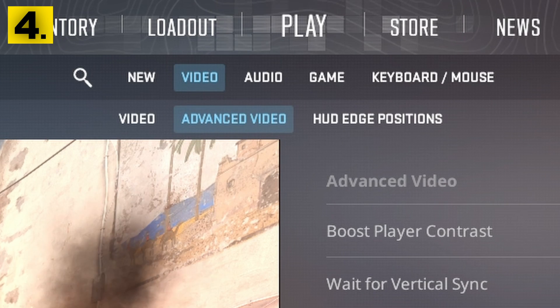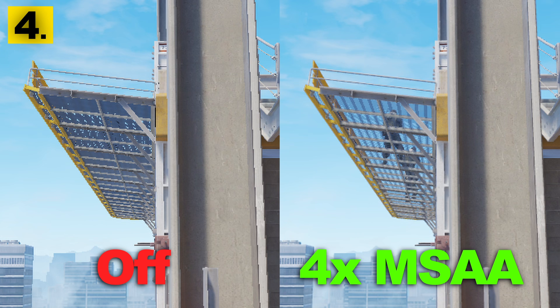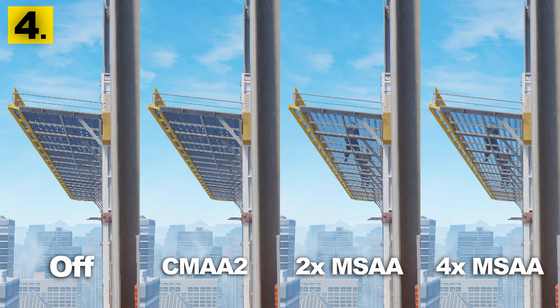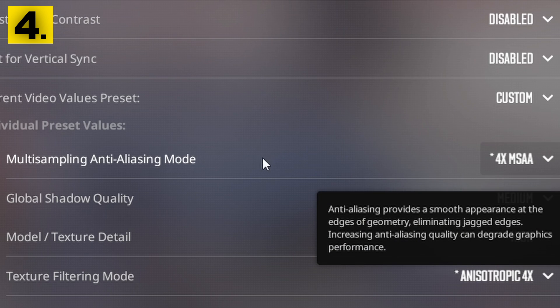Staying in your video settings, for anti-aliasing this one is important. It smooths out lines and jagged edges, which matters in situations where the enemy will be behind objects with little visual — for example behind a fence or railings. With the setting on low or off, you will barely see the enemy, but with it on at least MSAA 4X or higher, it lets you see the enemy a lot clearer. The higher you go, the better visibility you'll have, but it will cost you some frames.